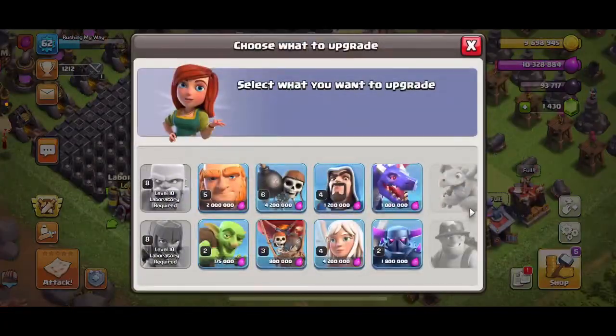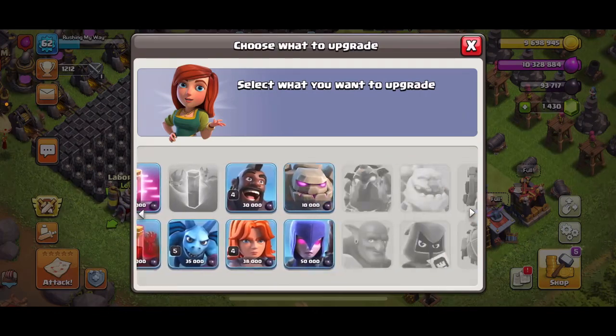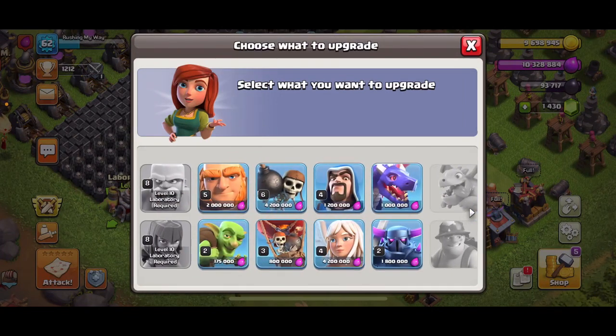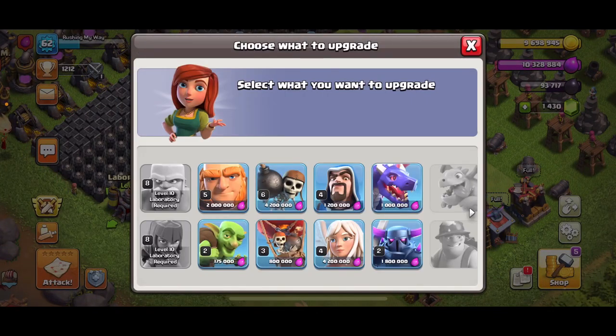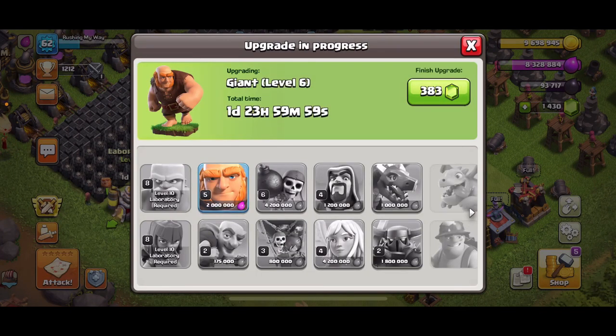First, hopping over to the laboratory to see if there's something with dark or something with Elixir that I've currently been using. I feel like I'm going to go with Giants, cause I've been using them a lot lately.